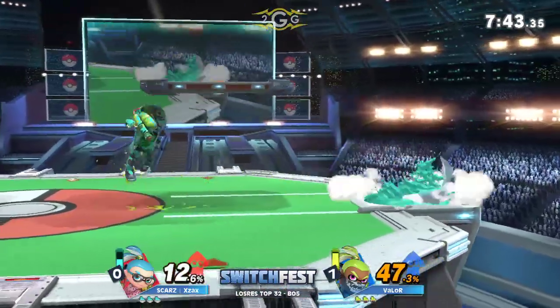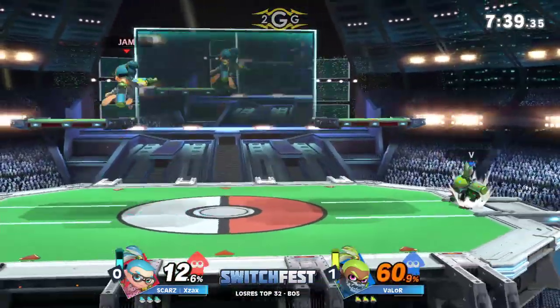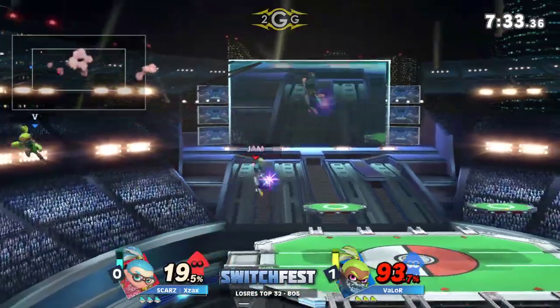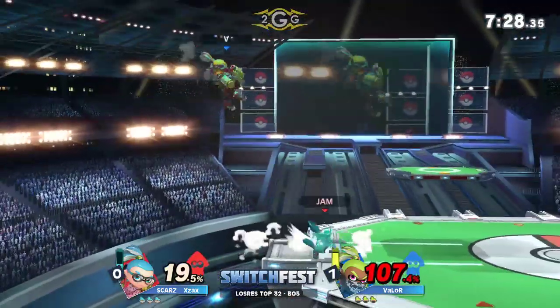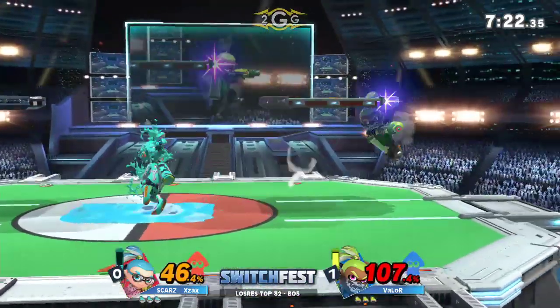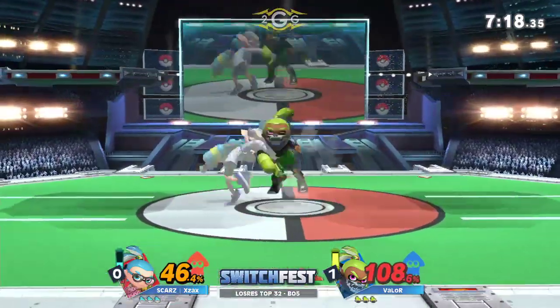This is considered one of the most neutral stages. There are a couple of characters that benefit more on this stage, but in this case, same character — doesn't matter. X-Ax off to a really strong start already for this game. This is a good opportunity for X-Ax to start strong by taking the first stock, but actually Valor is going to get back onto the stage and get a lead despite being at the ledge.